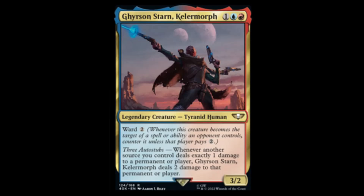We have Grissom Starn Keller — red, blue, and one for a three-two with ward two. Three Auto-stubs, which I think means arms. Whenever another source you control deals exactly one damage to a permanent or player, this card deals two damage to that permanent or player.